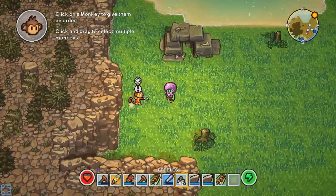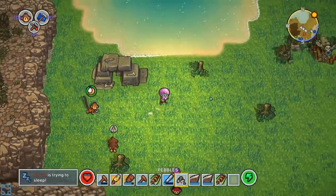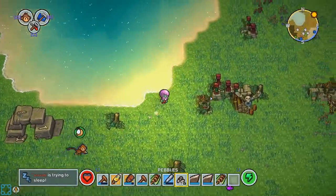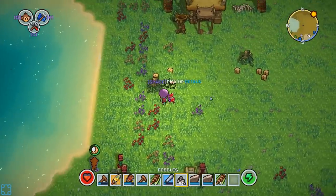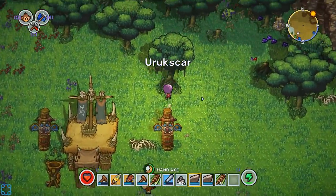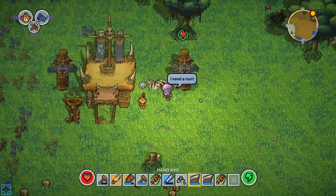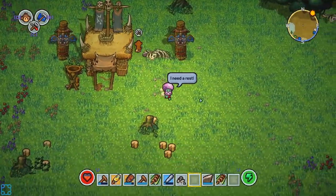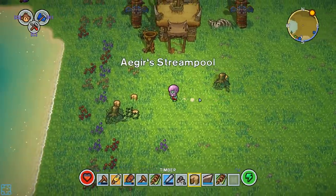I'm just making a bed so that I can set my spawn point here. Hopefully that will work. Everyone else should probably do exactly the same. Oh, you mean if you get disconnected again? Yeah. I think I'm just gonna give a bunch of monkeys the basic hand axes and teach them to go chop.